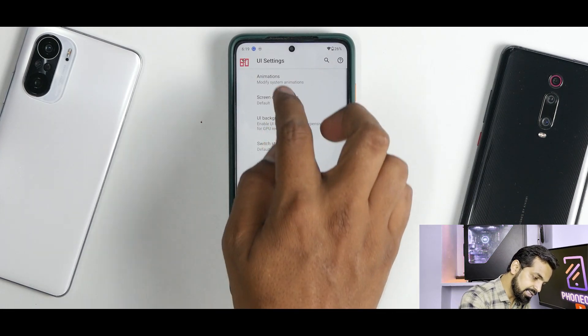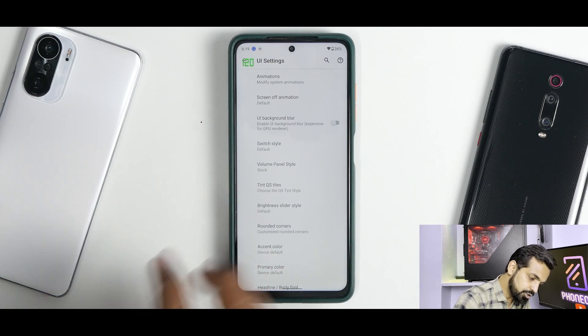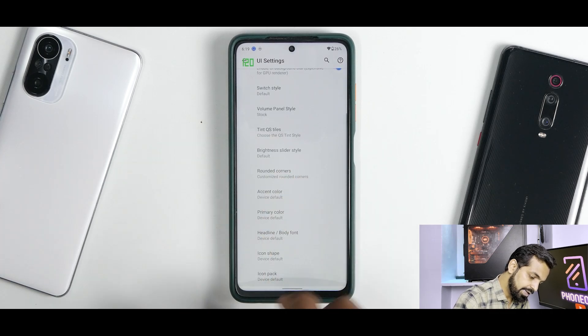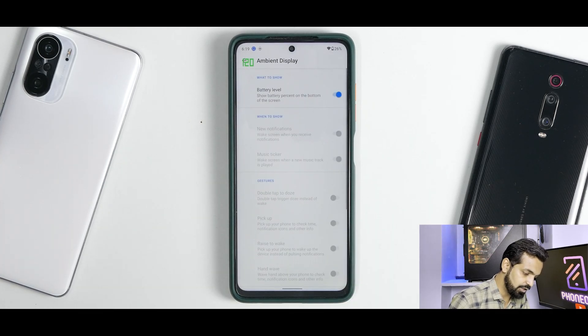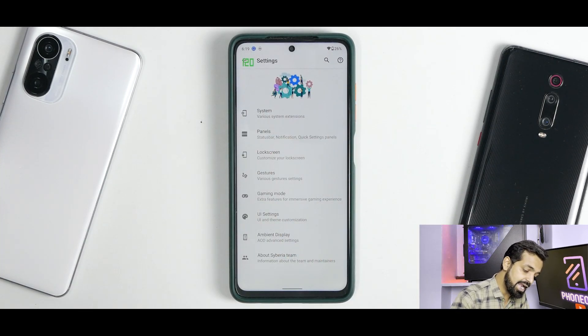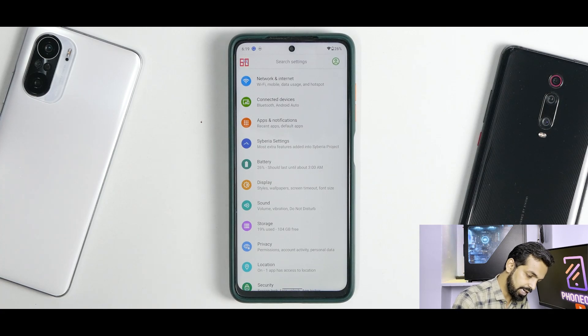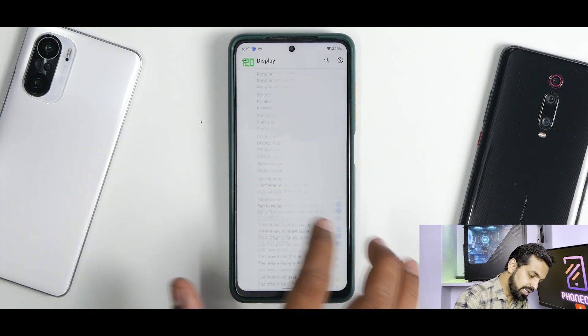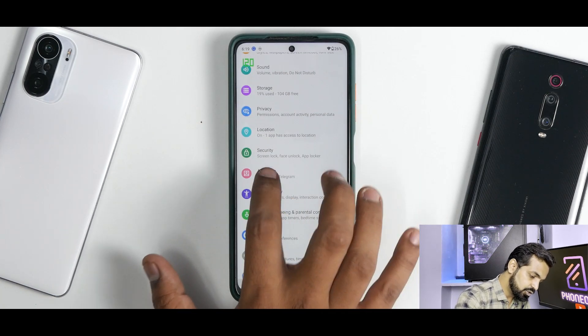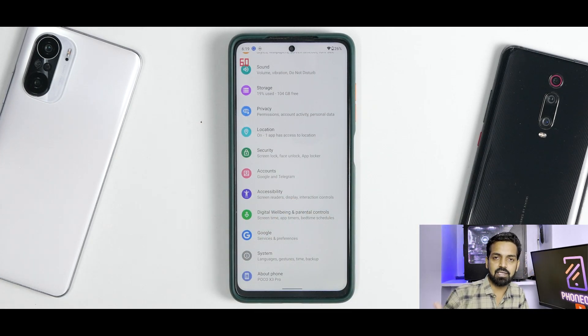In UI settings you have animations, screen-off animation, and UI background blur - the blur is already working along with all the other options. There is ambient display but I would not recommend always-on as it will drain your battery since this is an LCD panel. Under display you also have advanced options like color calibration.